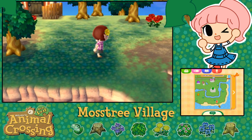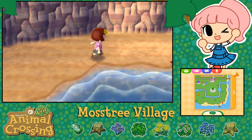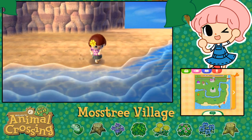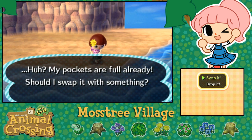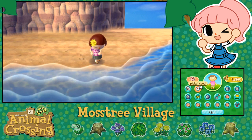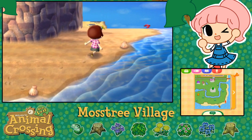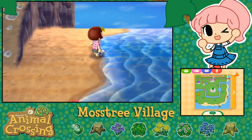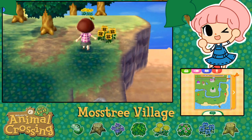How can I get down to the beach? Here we go — my first time to my beach! Look at it, look at how pretty it is! There's coral and little clam shells! Oh no, my pockets are full! Can I swap anything? The pitfall seed — maybe I could sell it though. Look at all of this — this is so beautiful! And there's another one of the grasshoppers, and there's a little conch shell. It's all so lovely and I absolutely love it!